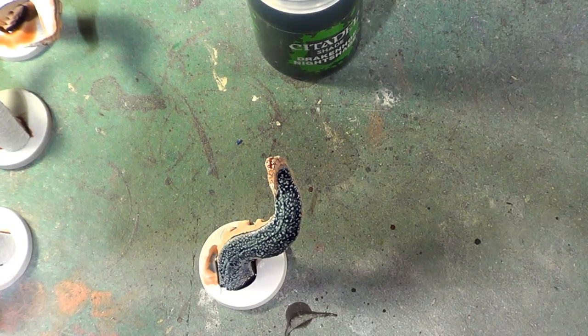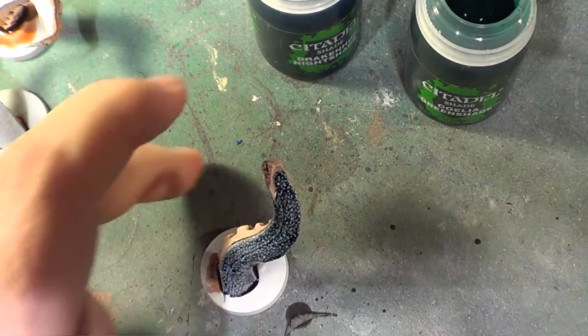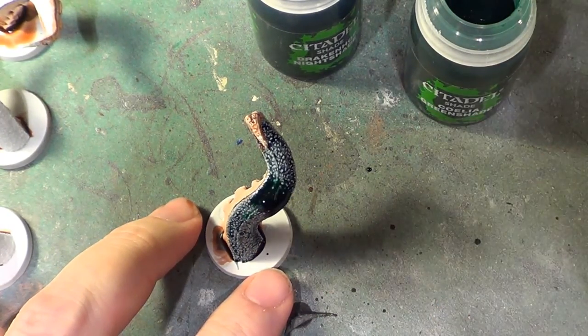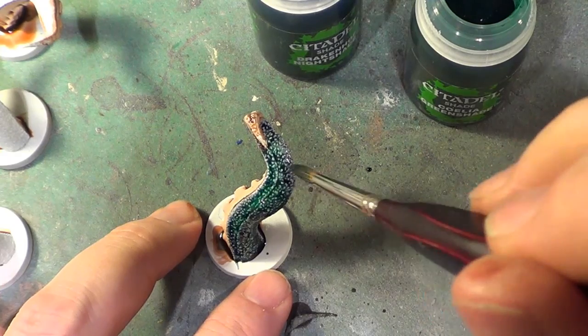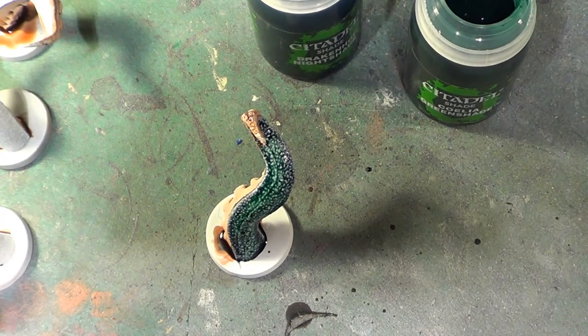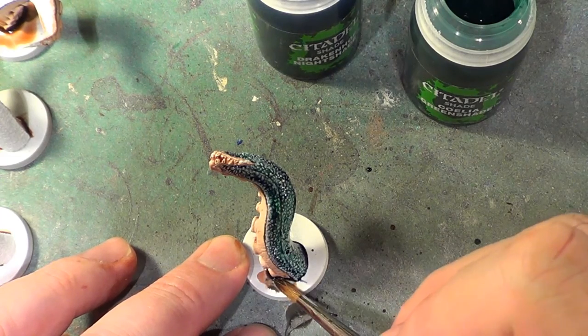And then after that what I'm going to do is just dribble a little bit of the Kelia Greenshade over it just to add a little more of a different-ish colour, so it looks more like a bluey green than any other colour. And anything down at the bottom we can just mop up.